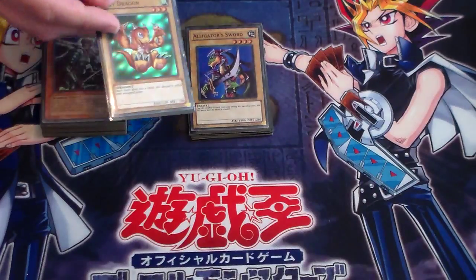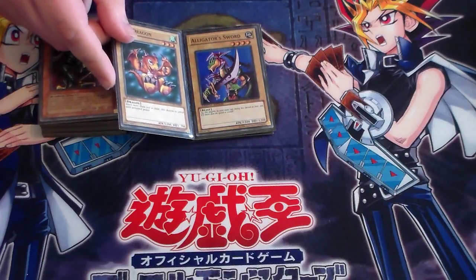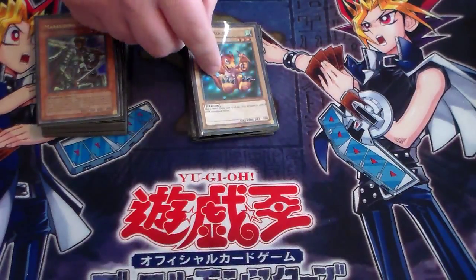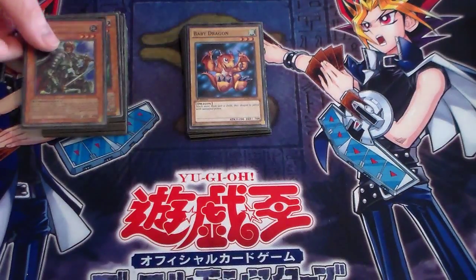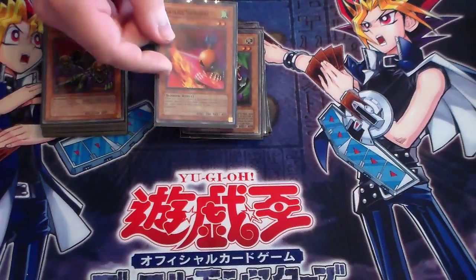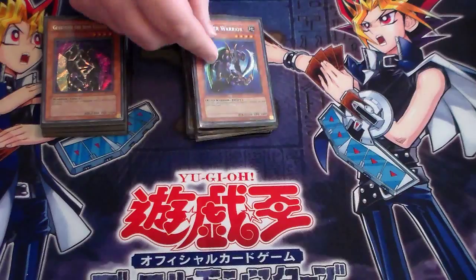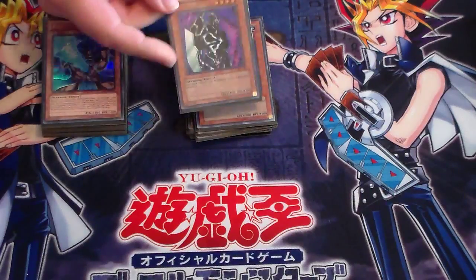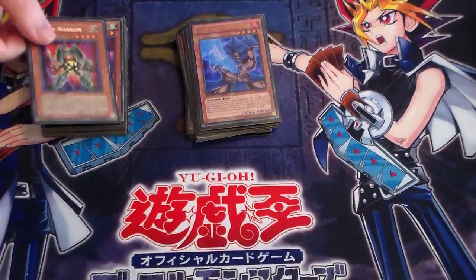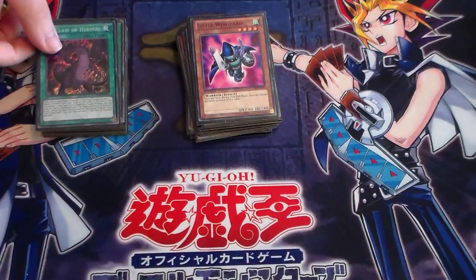And linking on from that, Baby Dragon super rare. I'm hoping to be getting a super rare Alligator Sword Dragon so I can use Super Polymerization to fuse Super Baby Dragon and Super Alligator Sword to form a super version of the fusion. Rodan Captain, Time Wizard, Sasuke Samurai, Goblin Attack Force, Pamper Warrior, Gear Freed the Iron Knight, Blue Flame Swordsman — keeping with Waking the Dragons — Rocket Warrior, and Little Wingard.